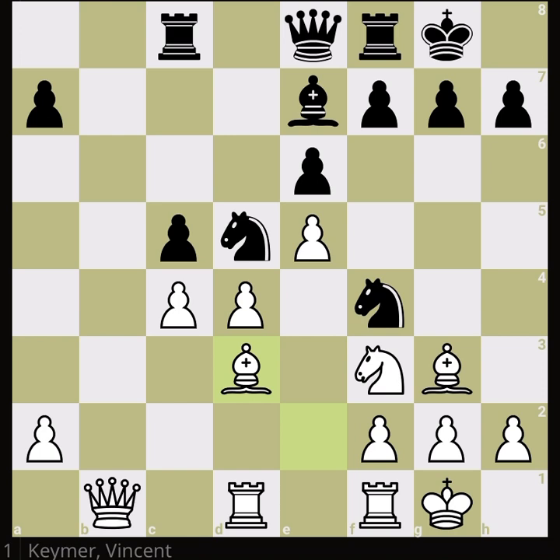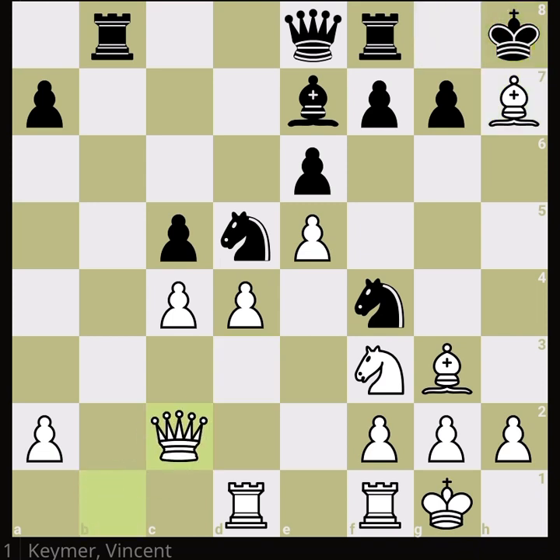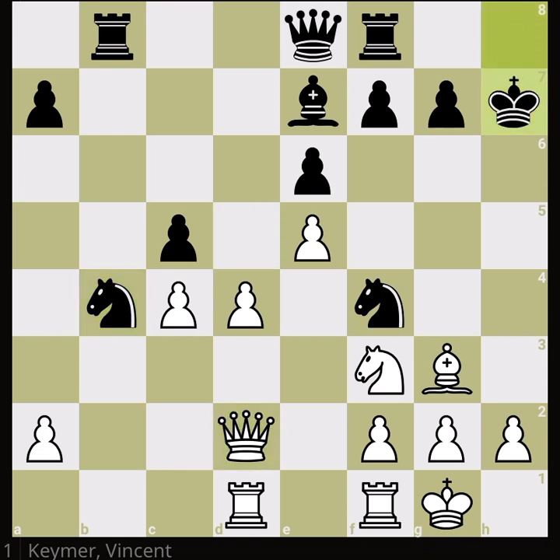Black attacks the bishop, but this is a bad attack because the bishop moves and keeps its eye on h7. Daniel attacks the queen, but the bishop has an in-between move — it grabs the pawn with check and only then moves the queen. Of course black will win that bishop, but white also wins one of the knights. Daniel tries to save the knight but couldn't.